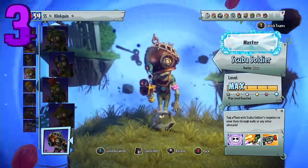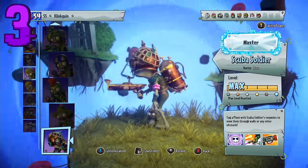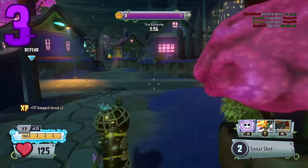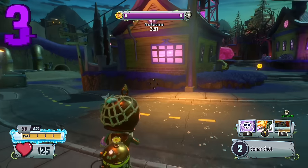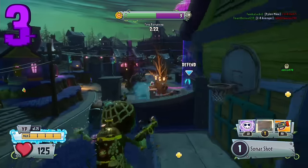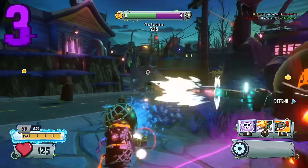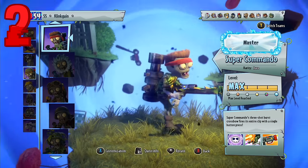In the number 3 spot we have the Scuba Soldier. This character is very good — I feel like it's the replacement of the Tank Commander. It fires two bullets dealing about 50 damage per hit, which does a lot of damage, and I can get quite big vanquish streaks with it. It's not higher up though, because there are other characters that can do much more damage. So in the number 3 spot, we have the Scuba Soldier.